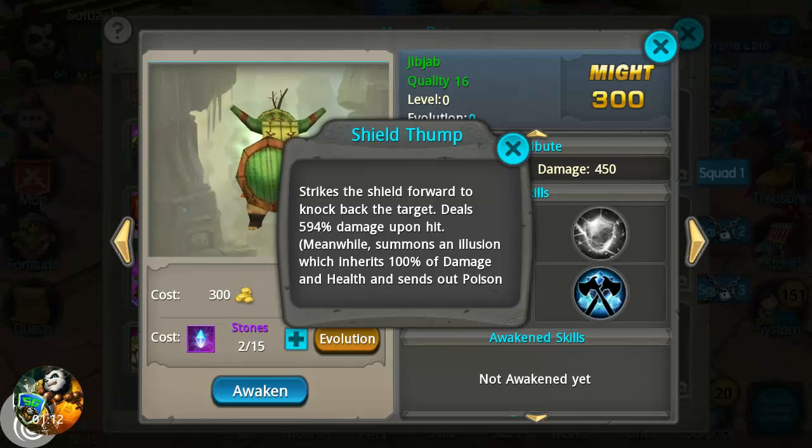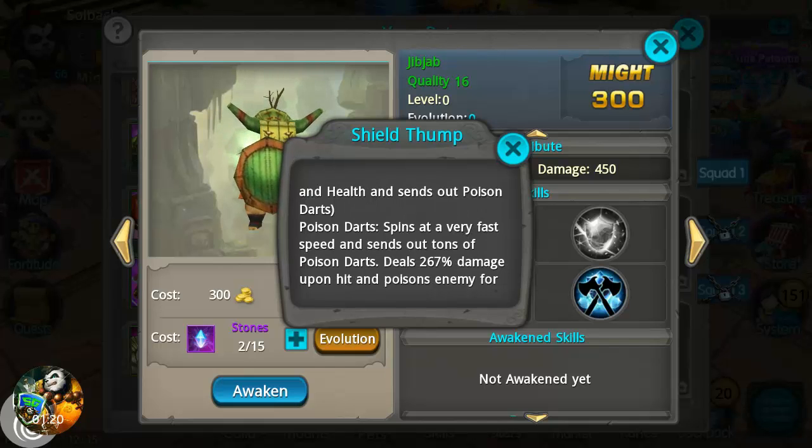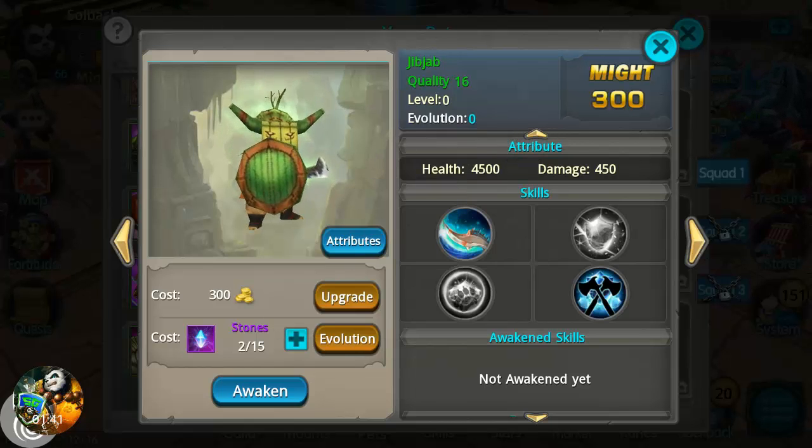Meanwhile, he summons an illusion which inherits 100% of damage and health. He sends out poison darts that spin at very fast speed, dealing 267% damage upon hit, and poisons the enemy for 50% of the pet's damage every half a second. That is a very, very nice move.